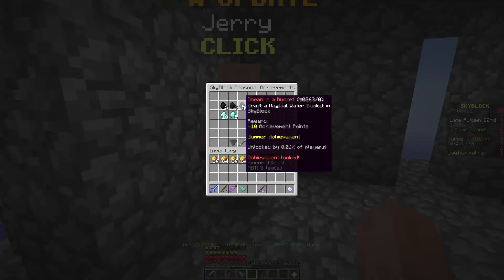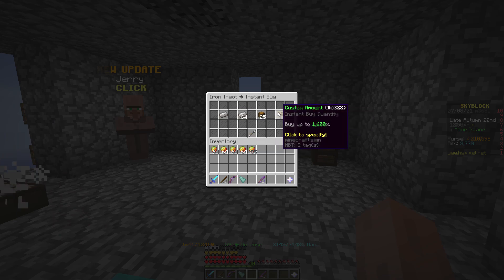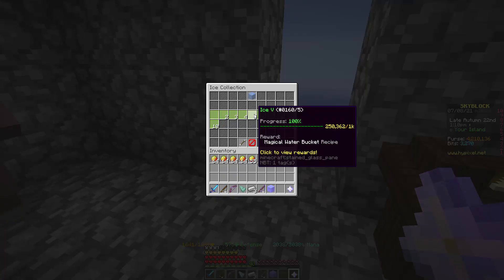Today we'll be getting the ocean in a bucket achievement, where you need to craft a magical water bucket. To craft a magical water bucket, you need 3 iron ingots and 1 enchanted ice.